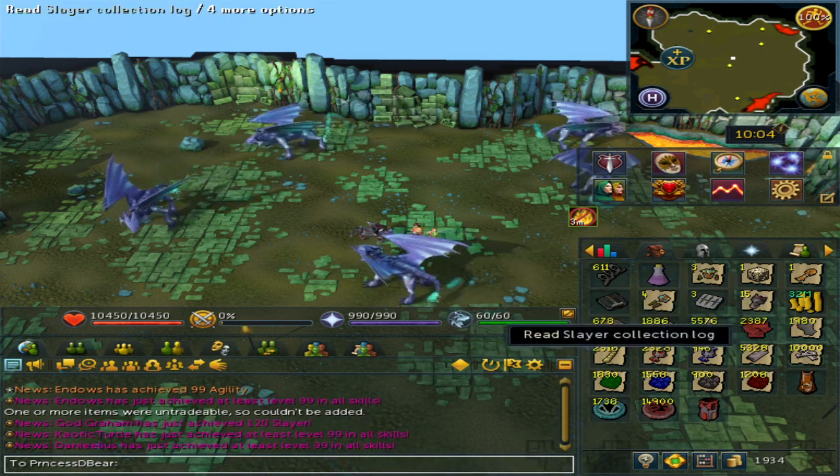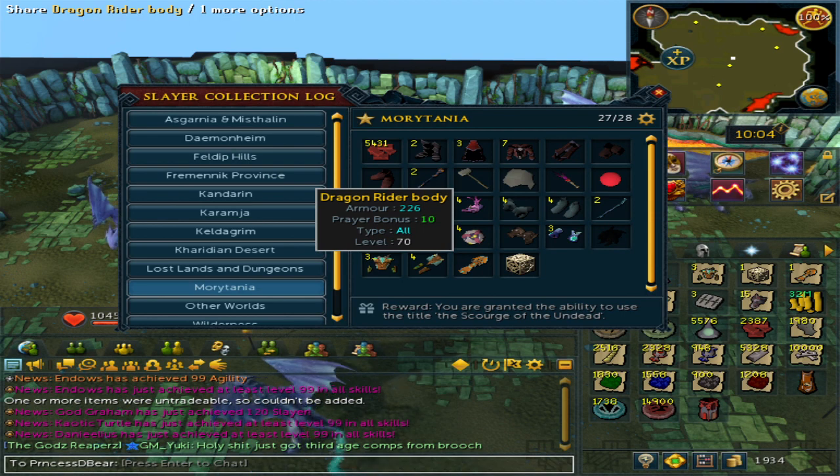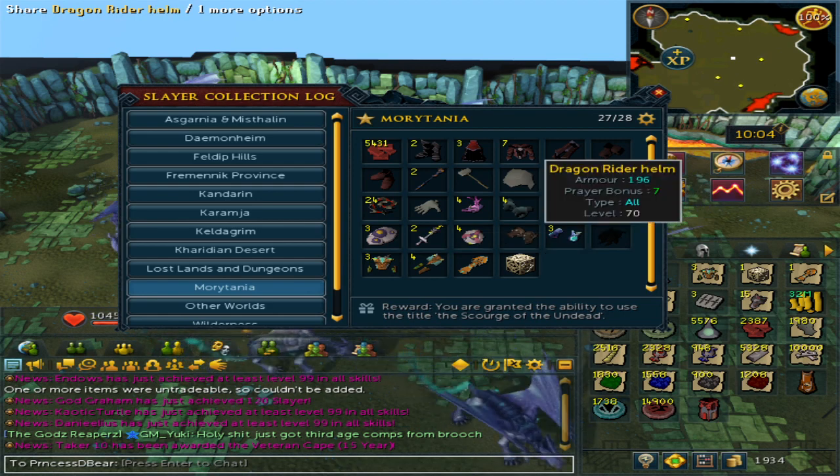I'll go over the Slayer Collection Log again. I have 3 plate bodies, 4 chaps, a cape, and a rider kit, and 0 helms.